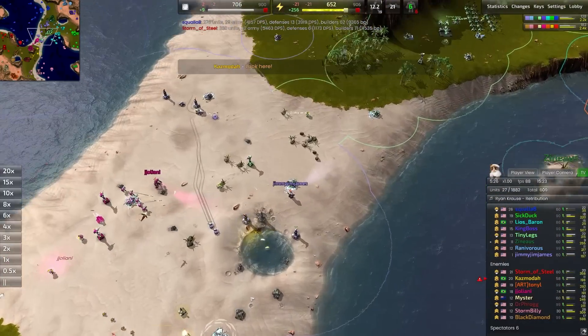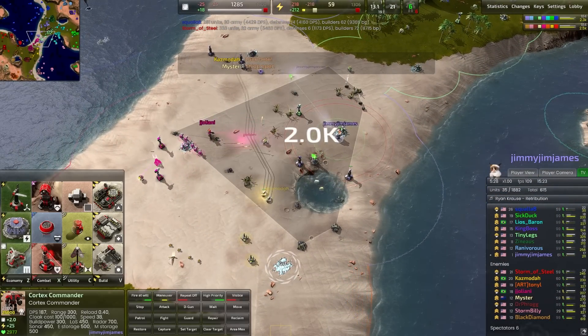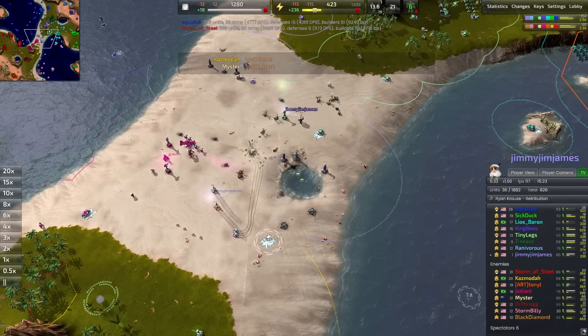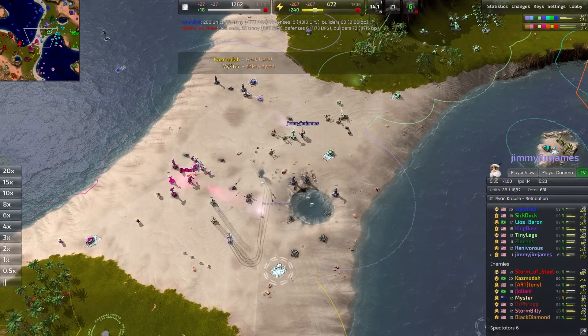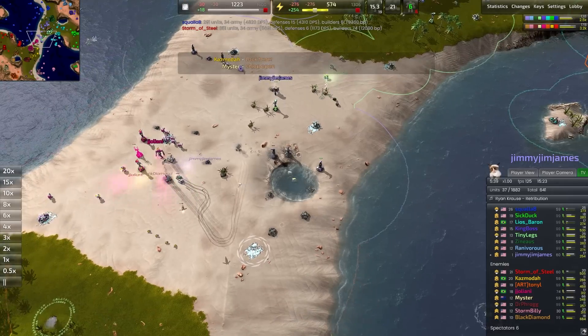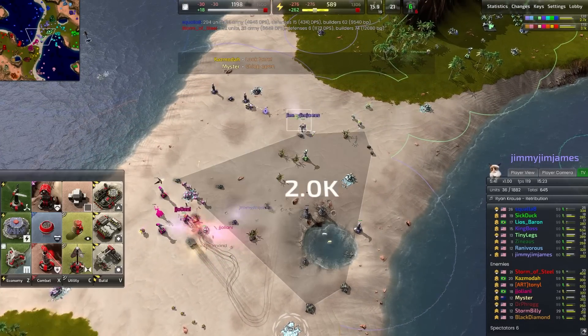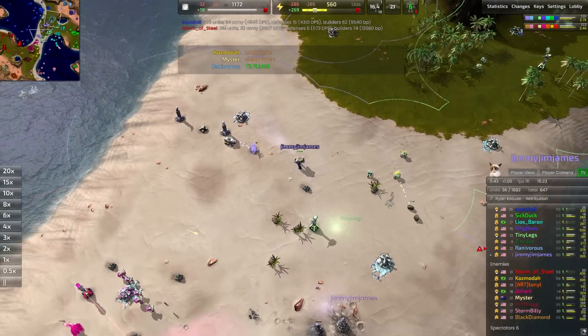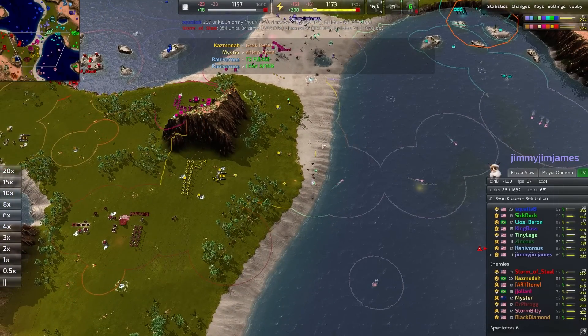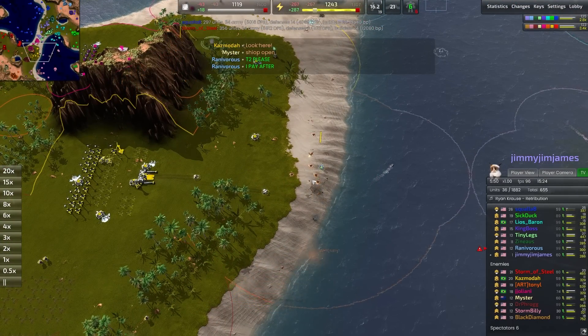Either way, getting that quick T2 up is always really nice. Jimmy Jim James has managed to eat up one of the wreckages, but there's still another one lying in the dirt. I'm not sure why we didn't go for that one as well — probably would be well worth it, maybe he didn't see it. Retreating a little early — the commander is healthy, there were units harassing on one side but basically none over here, not sure why we're not pushing.